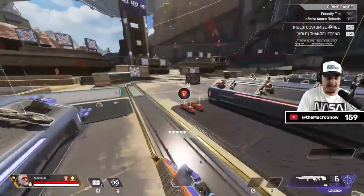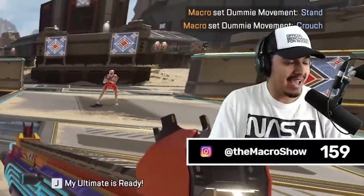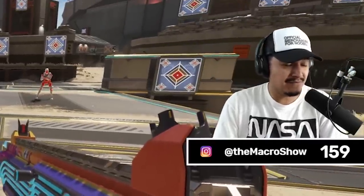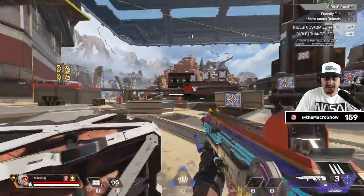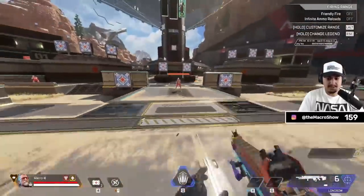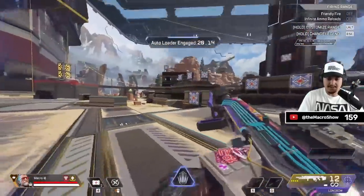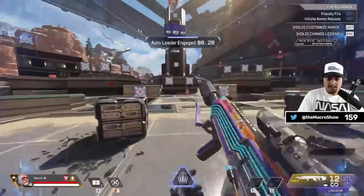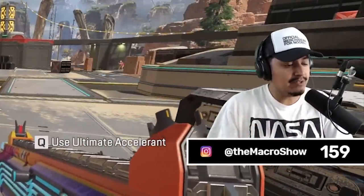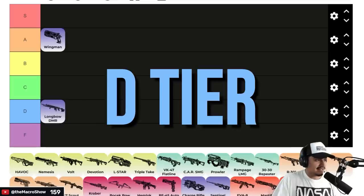Next up, the Longbow. Most snipers have a huge disadvantage in this tier list because of their mid iron sights. Without the ultimate, I'm not a big fan of rocking a default Longbow — it takes forever to reload, and the iron sights aren't great. But with the ultimate, you end up with a really good digi threat sight, the 4x-8x scope, and Skull Piercer, which is why it does so much damage on headshots. The problem is it doesn't utilize Ballistic's abilities to their fullest extent. For that reason, D tier is fair for the Longbow.